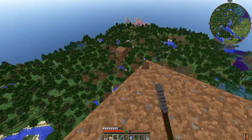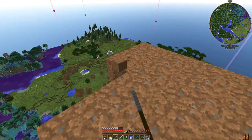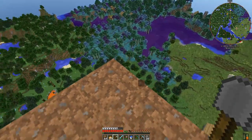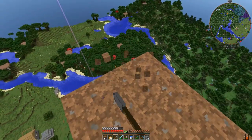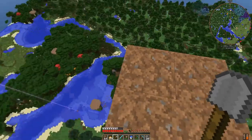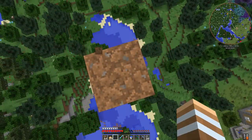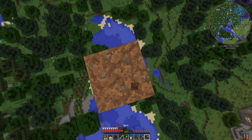I don't know where my pillar is. Oh my god, here it is. Oh my god no — do I actually have no cobblestone? There it is. That could be very bad.